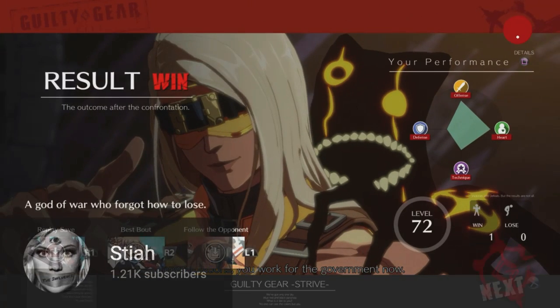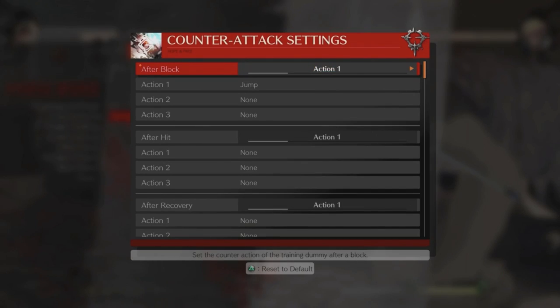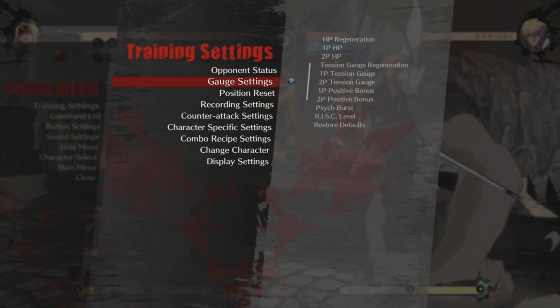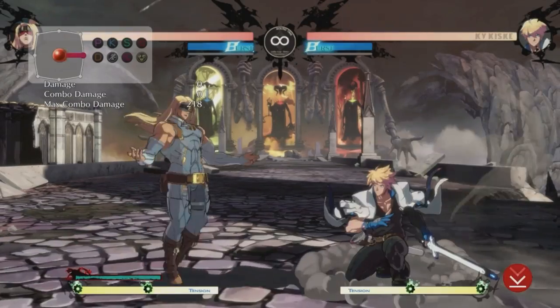Everything that Zato can do is getting its own video, and I might do your character next so get at me. Also, whenever you lab Zato pressure, don't forget to go to your counter attack settings and set your training dummy to jump. Because if people can just escape your pressure whenever they want to, then it's not even real. Just remember I said that.